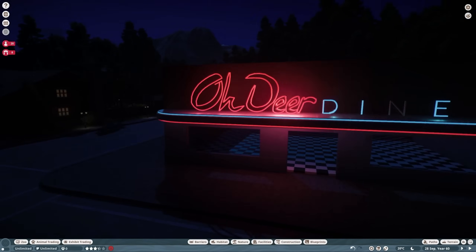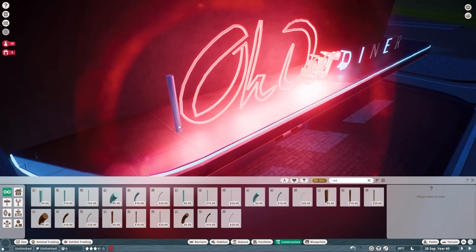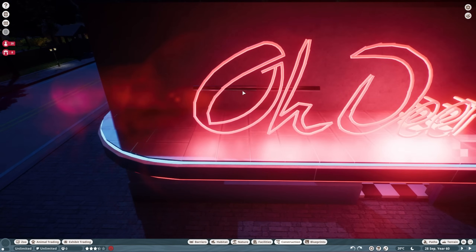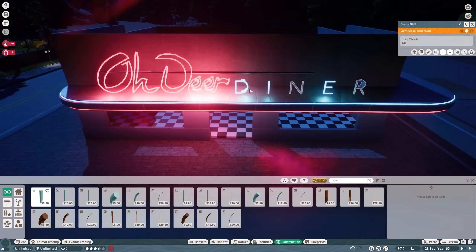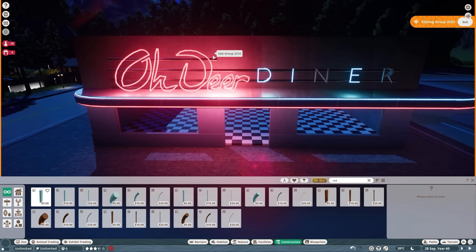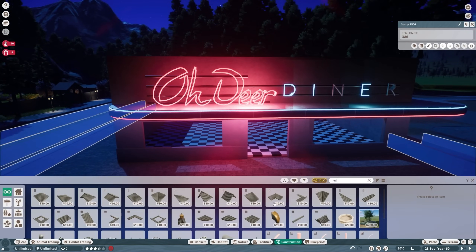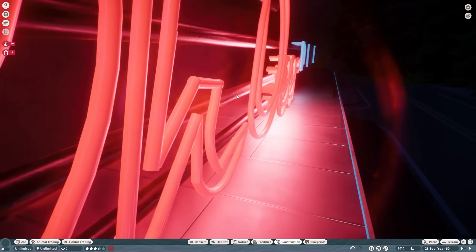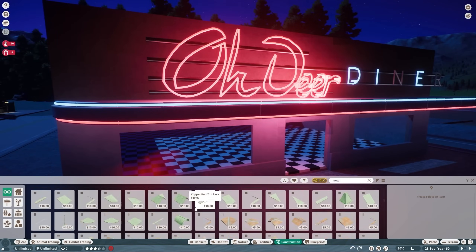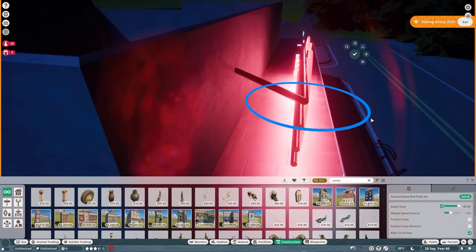I decided to just darken up the concrete behind the sign. It doesn't look as good in the daytime — this is very much a nighttime build — but it does make it dark enough that you can see the neon lettering, which is really the priority. I'm building a little holding thing here, just something that holds the lettering up. Other than the flashing, I was really happy with how it looked.